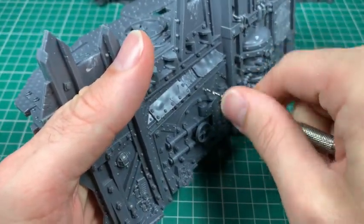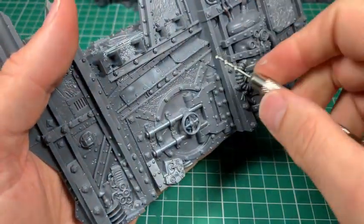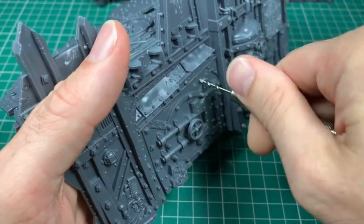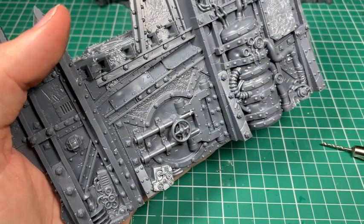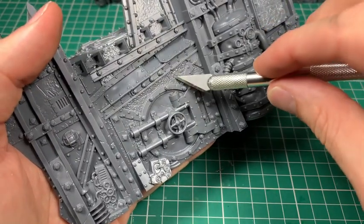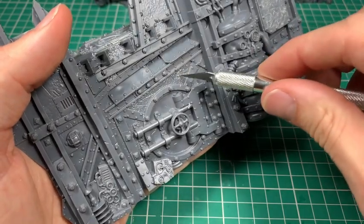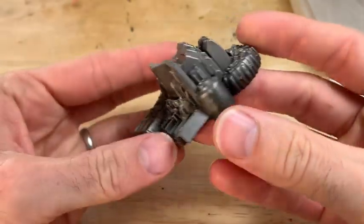Once I've done that, we're on to the final stage of damaging the building. The barricades have got bullet holes in them and strangely the scenery set doesn't, which I find a little odd. So I'm just going to drill a few bullet holes in and around the doorways on some of the panels - not loads, not going crazy. This is the pin drill, same as before, slightly smaller, and then just widen the hole out if you want to with a hobby knife.